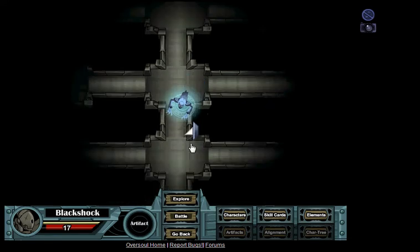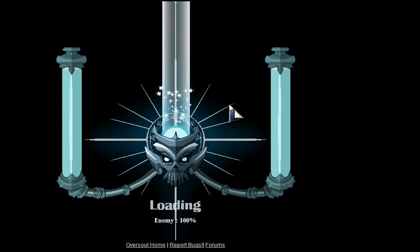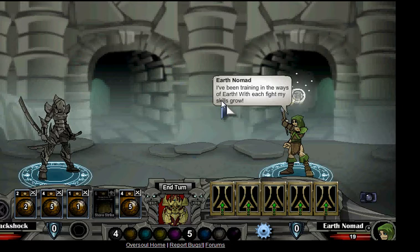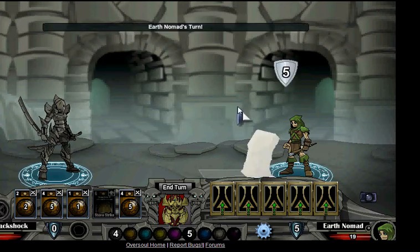Oh wait, there's an explore button. Never mind — target found. Let's see how the cookie crumbles. Okay, so here's the Earth nomad. Previously elusive, now just plain annoying. Well, it looks like my HP bar has been hit. I have to reposition my camera better this time.